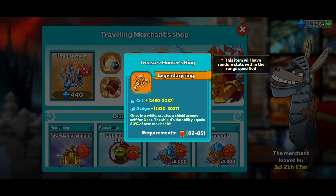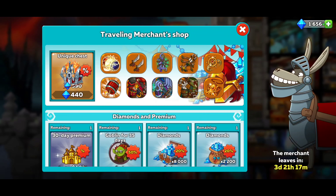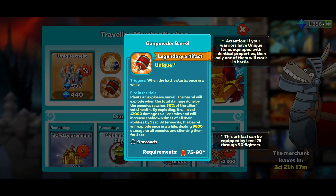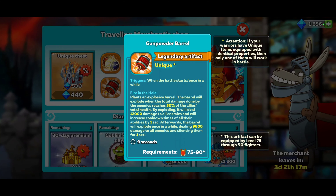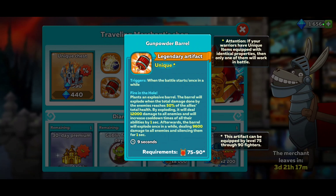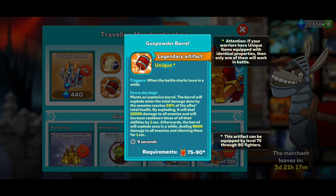We got a Legendary Ring - Crit Dodge. Once in a while, creates a shield around self for 2 seconds. The shield durability equals 50% of own max health. Then we got the Legendary Artifact, Gunpowder Barrel. When the battle starts, once in a while plants an explosive barrel. The barrel will explode when total damage done by the enemy reaches 50% of the ally's total health, dealing 12,000 damage to all enemies and increasing cooldown times of their abilities by 1 second. Afterward the barrel will explode once in a while, dealing 9,600 damage to all enemies and silencing them for 1 second. That seems decent.